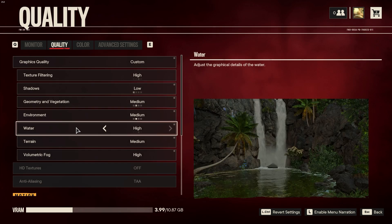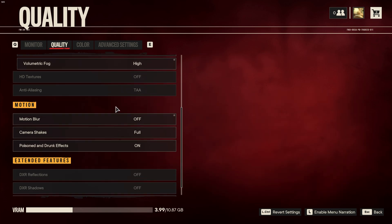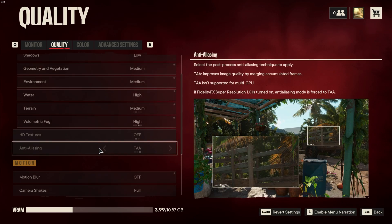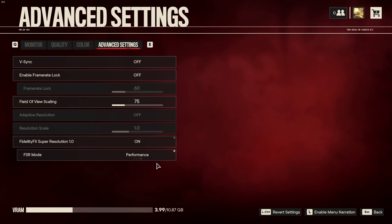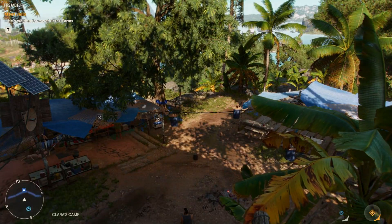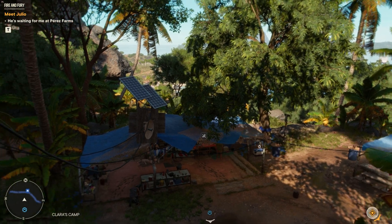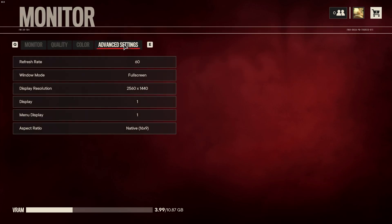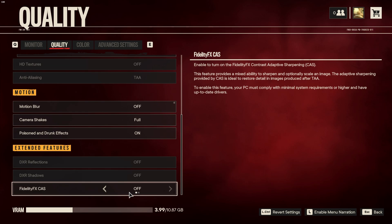I'll leave FSR at Ultra Quality for now. If you want to squeeze more FPS, drop the other settings a bit lower. The anti-aliasing setting is now disabled since FSR is enabled. If you try enabling FidelityFX CAS at the bottom, it can help with quality when set to Performance, but it'll only be slight — the game will still look pretty garbage and just appears sharpened. This is for really bad computers, not something you'd set up for quality, but it does squeeze out some extra FPS when you need it.